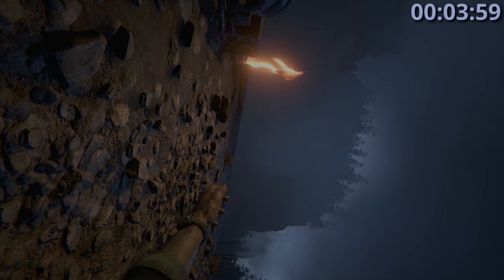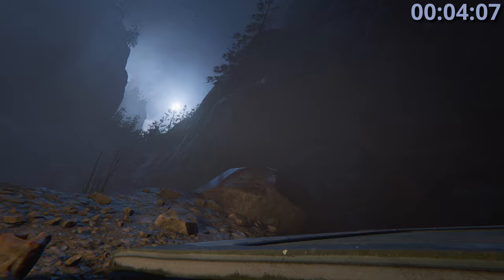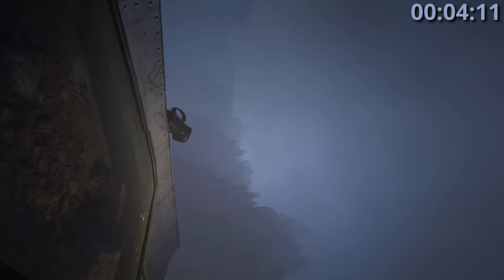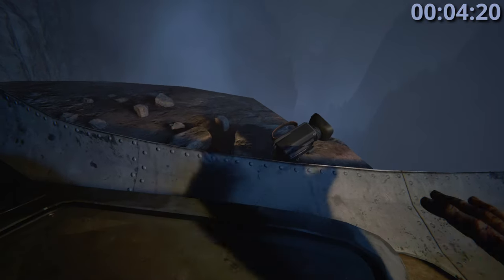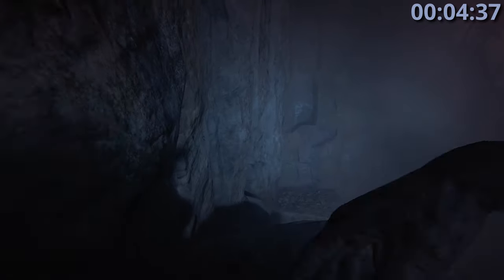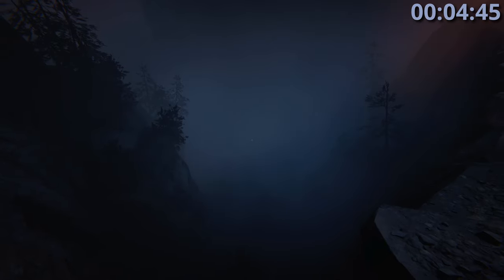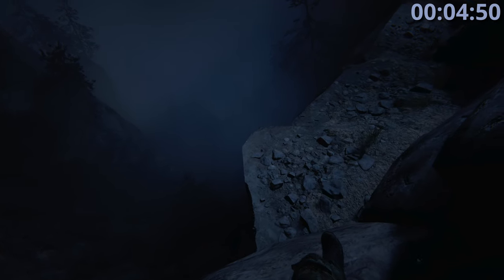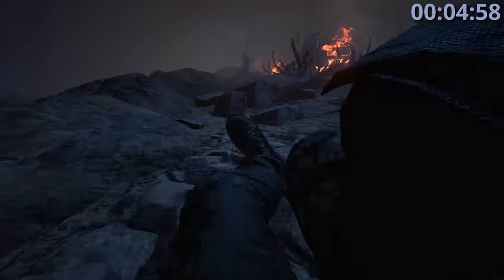Eventually you'll wake up at the helicopter crash. It'll take a second until you can do anything, but you'll need to lift the door off yourself, get up, and grab the camera. Then run over to the left, start jumping down and go across the little cliff area. Keep going down, jump across the gap to get to the helicopter. When shimmying across, don't sprint or you might run off the edge — walk carefully here.